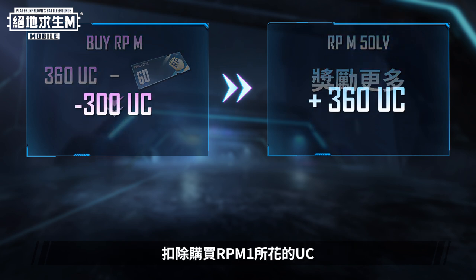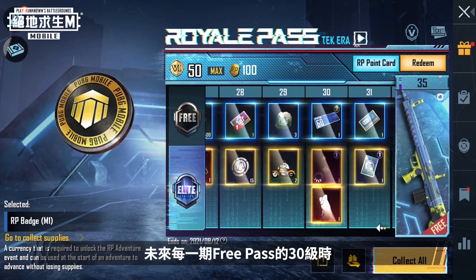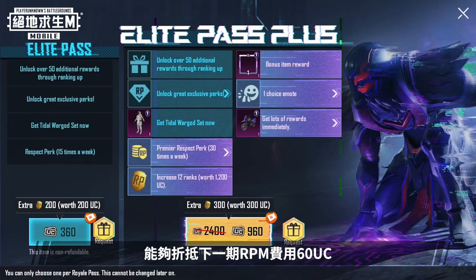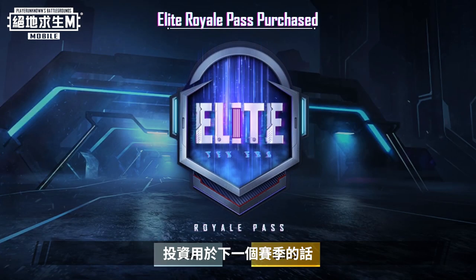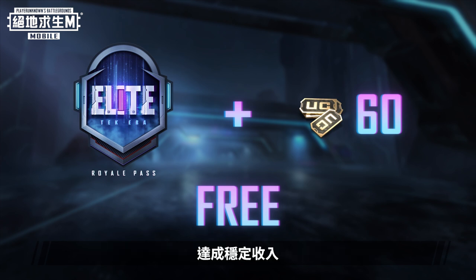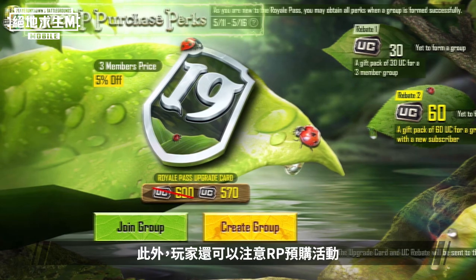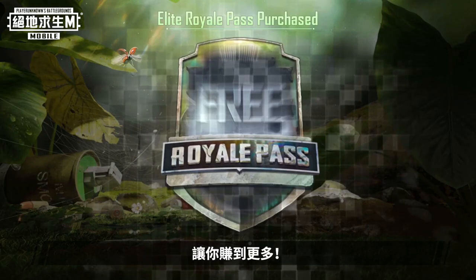You'll not only get back the UC used to purchase RPM-1, but also receive an additional 60 UC. Free Pass holders receive a 60 UC RP Voucher at level 30, which can be used to deduct 60 UC for the next RPM. If you reinvest the 360 UC received into the next season, you'll essentially have a free Elite Pass plus 60 UC every month — a stable income. You can also follow and join our RP Pre-Order events to get even more discounts and earn more rewards.